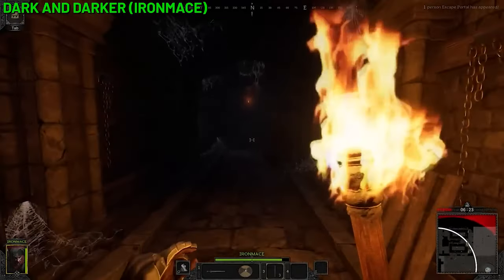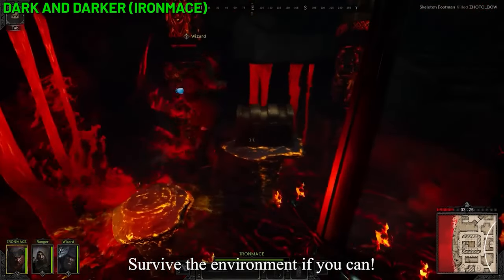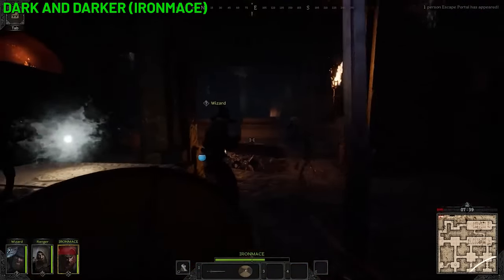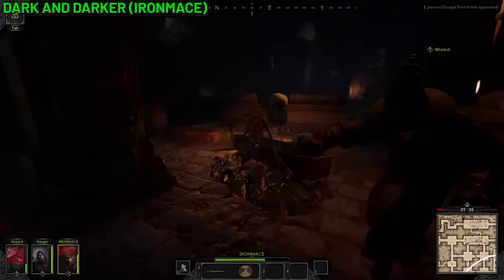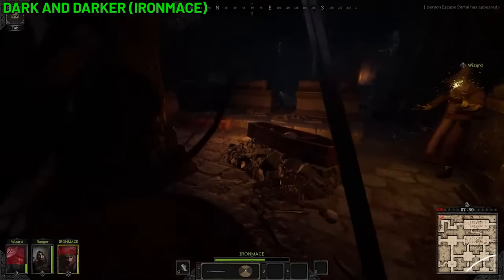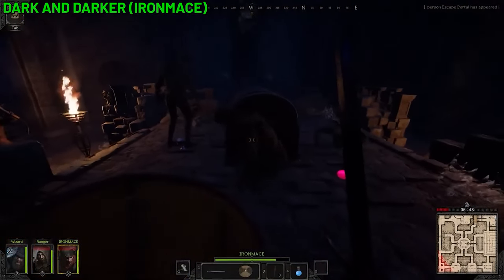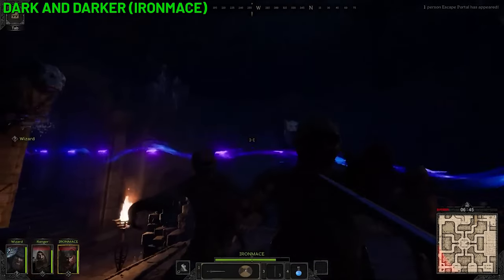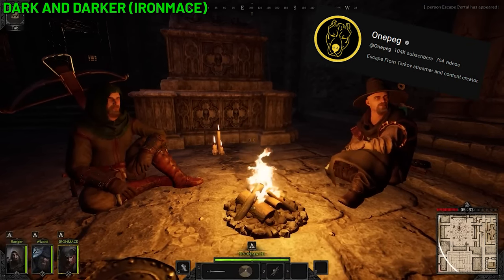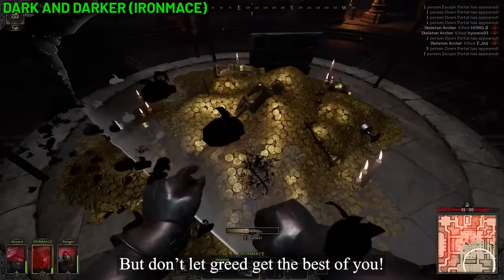Dark and Darker is a first-person PvPvE medieval dungeon game where you can play solo or in squads of up to three, and you're forced into combat through a battle royale-style ring of hideous bugs that closes throughout the dungeon. You can extract via portals or use other portals to go deeper into the dungeons to face tougher enemies. The game has been at alpha playtest stage but Dark and Darker's developers Iron Mace are currently embroiled in a legal dispute with Embark Studios owner Nexon over intellectual property. If Iron Mace ends up releasing the game, they're apparently aiming for a $30 to $40 price point.